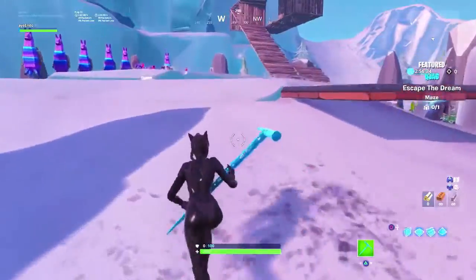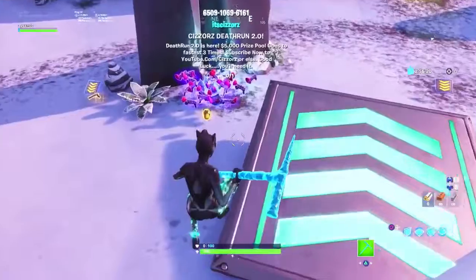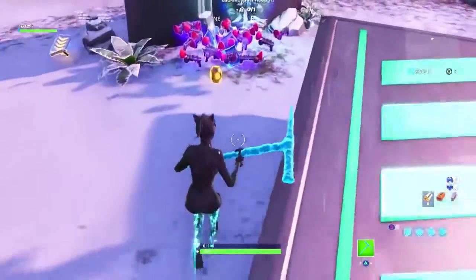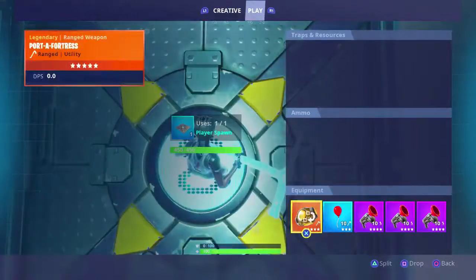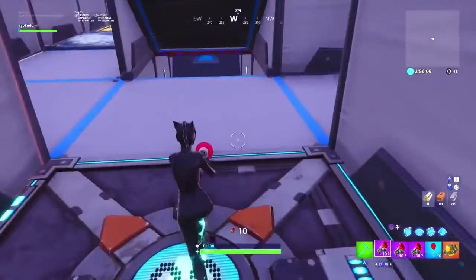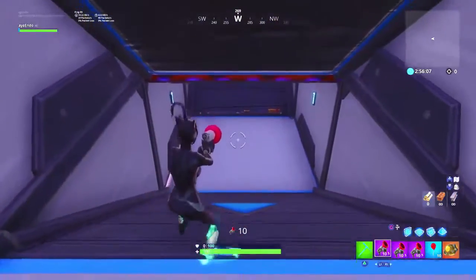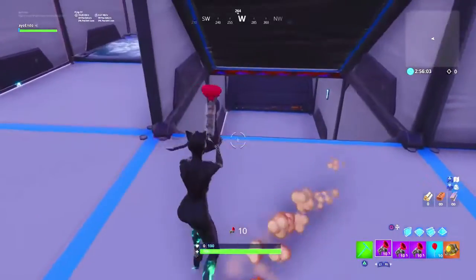So as you can see, I set the boost pad to max speed, and then I got a lot of grapplers, balloons, and port-a-forts. I'm going to use port-a-forts because you can actually hold five of those, so that's better in my opinion than a portal fortress. When I do that I'll have the effect of the speed hack.